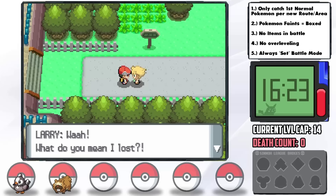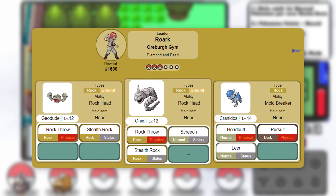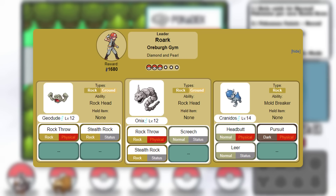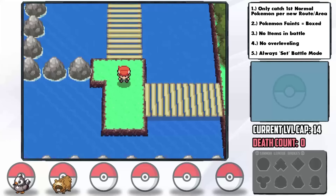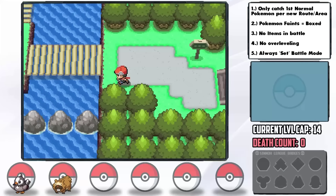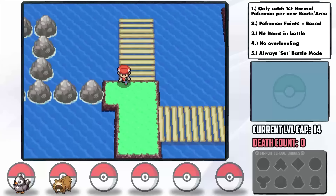Now is the hard part — Gym Leader Roark. Roark has 3 Rock-type Pokémon, levels 12 to 14, which for Normal types is terrifying. Four things go wrong here. First, I had planned to catch a Glameow on Route 218, but I forgot there's just water there and the grass is on the other side — so we only have 2 Pokémon. And Glameow gets Hypnosis at level 13, which I was planning to use.